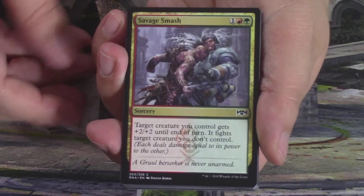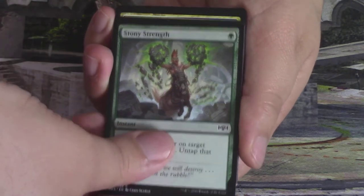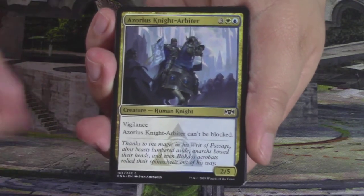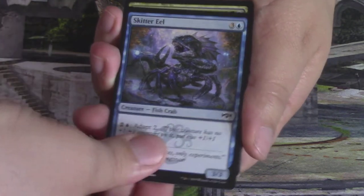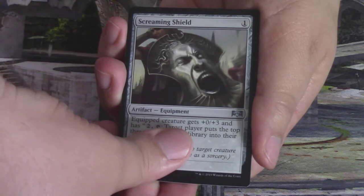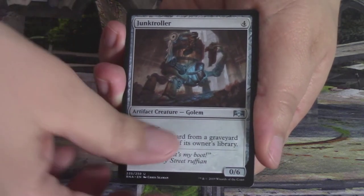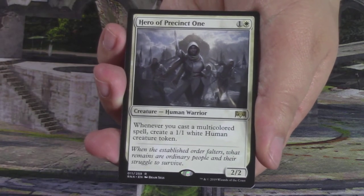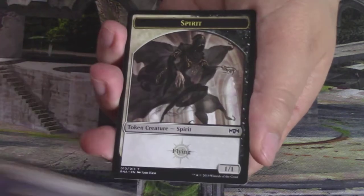Next is a Domri/Gruul pack. We start with Savage Smash — one of my favorite cards in the set — Viscopa Vampire, Arrester's Admonition, Rakdos Roustabout, Stony Strength, Titanic Brawl, Azorius Knight Arbiter, Burn Bright, Grasping Thrull, Skitter Eel, Galloping Lizrog. Screaming Shield and Junk Troller for uncommons. My rare is Hero of Precinct 1 — it's like 95 cents, very close but does not count.